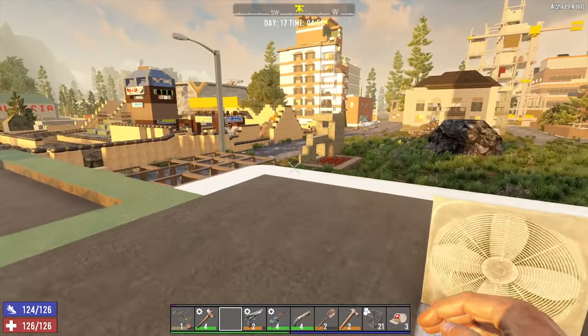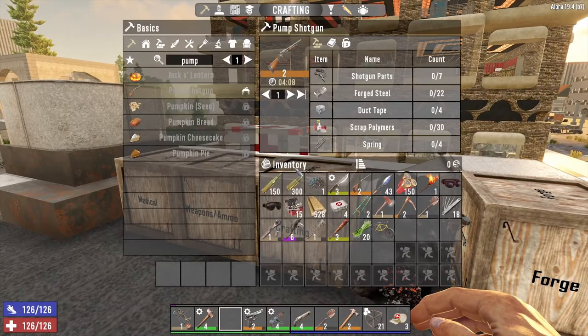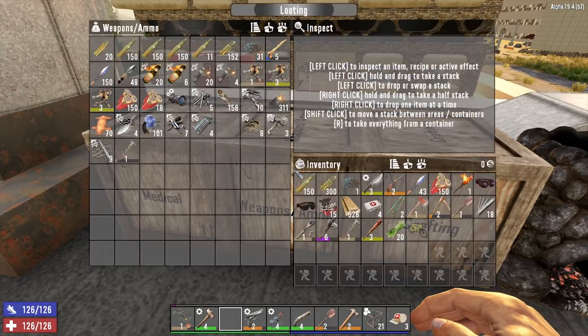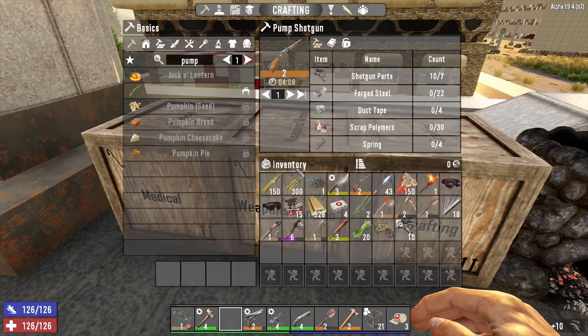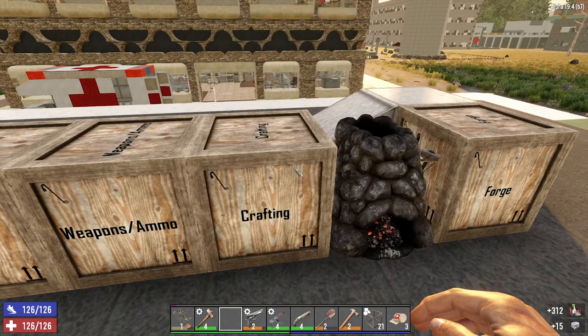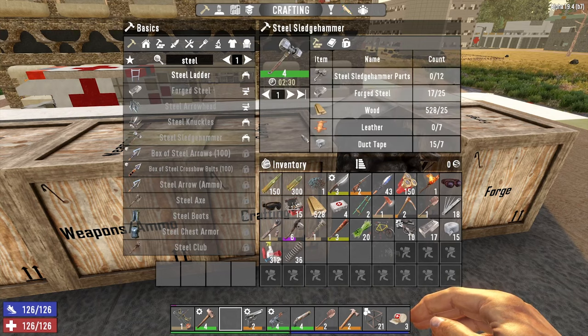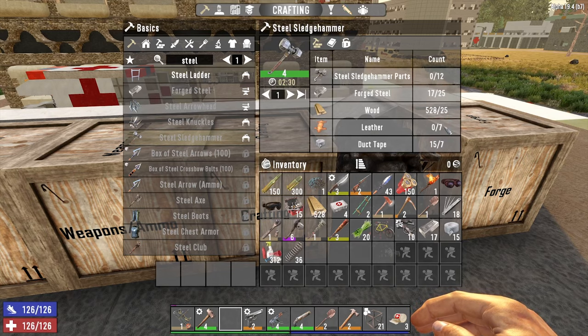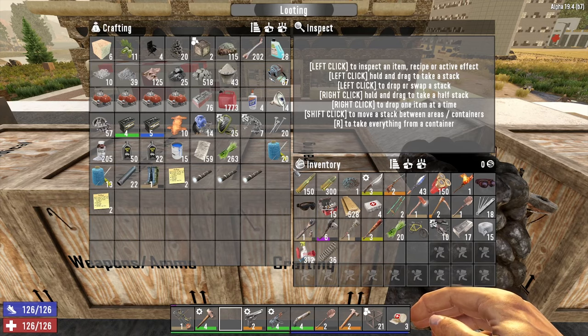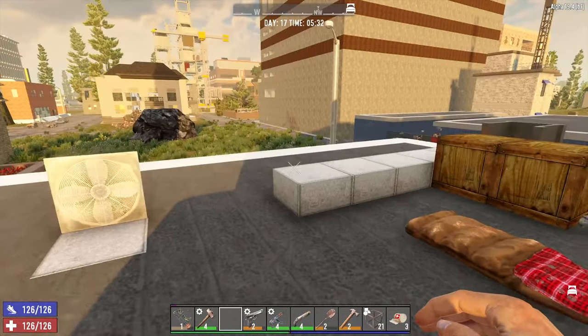Hello Z-Heads, welcome back, it's Z-Tube and it is now day 17 of Insane Nightmare. After our epic building yesterday and the day before, I wanted to get a pump shotgun built today if possible. I've got the shotgun parts and the forge, but I don't have enough forged steel. I also need duct tape, polymers, and springs. The other thing I wanted to make is a steel sledgehammer, and I need leather — but again, everything apart from the forged steel.